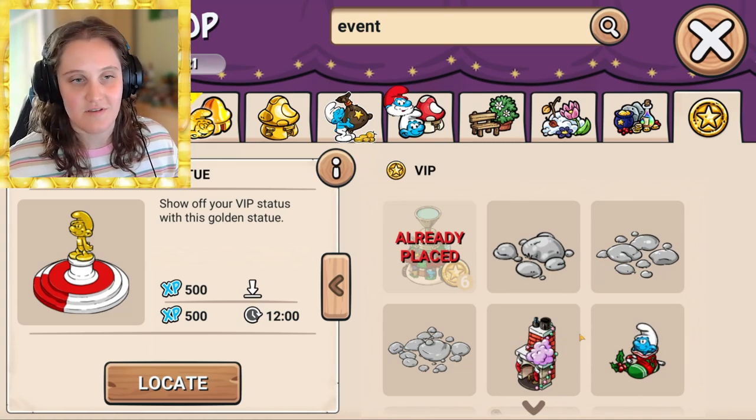Postman Smurf gives you VIP rewards every single day. This is totally optional — I spent money to complete my VIP stars. It shows you different items you can purchase to earn stars, and once you complete the required number of VIP stickers you unlock Postman Smurf.